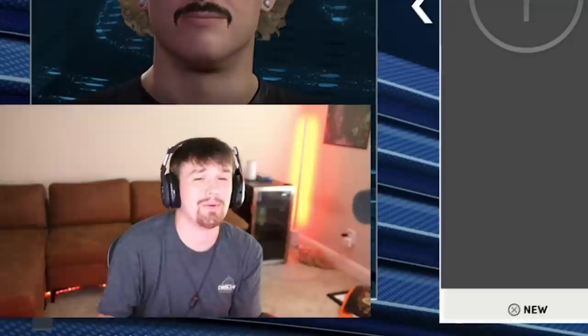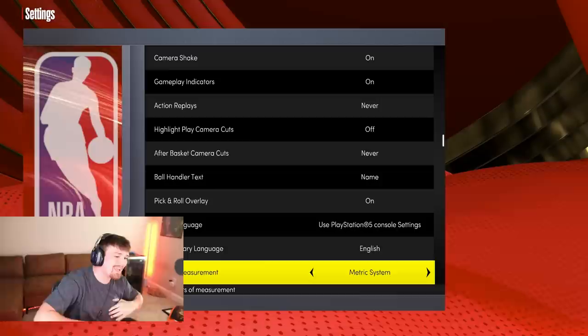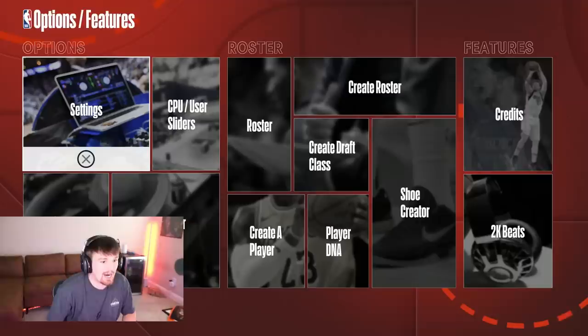Alright, this is the part of the video where I'm going to show you guys how to make this 6-foot-10 KD build. Make sure you guys slow down and pause the video if you need to — this is a long process, a little tedious. So before you even go into the MyPlayer builder, go to the main menu, go to the settings option, scroll all the way down, and go to units of measurement — you're going to want to change that to metric system.